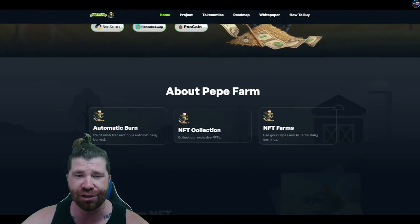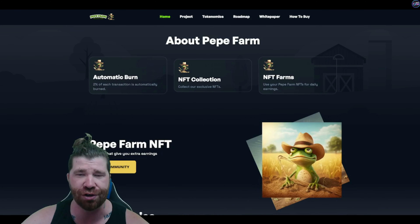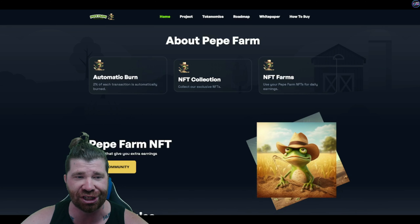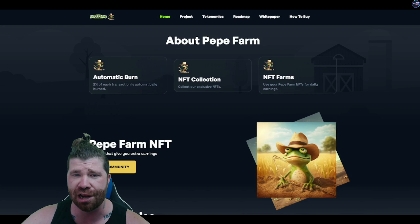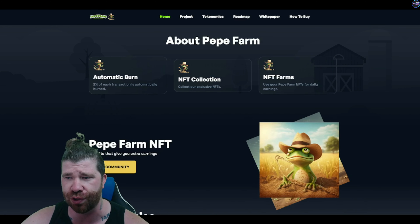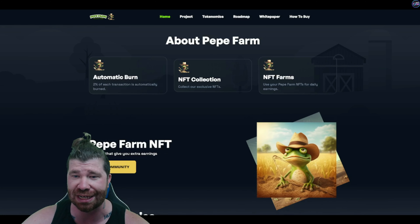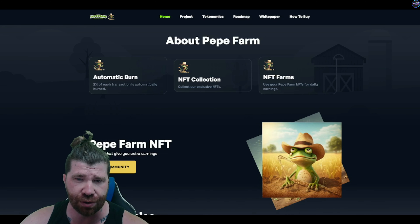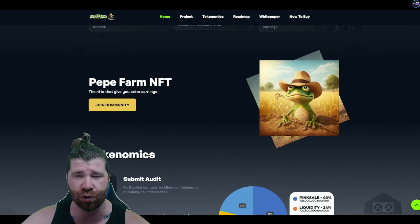If we take a look at the About Us section, we have an automatic burn — two and a half percent of each transaction is automatically burned, which is good. There's also an NFT collection: collect their exclusive NFTs and NFT forms, use Pepe Farm NFTs for daily earnings. So it looks like you're going to be able to get some rewards for NFTs, which is really cool.